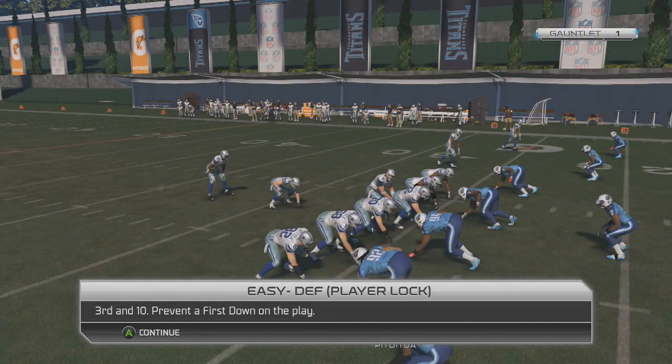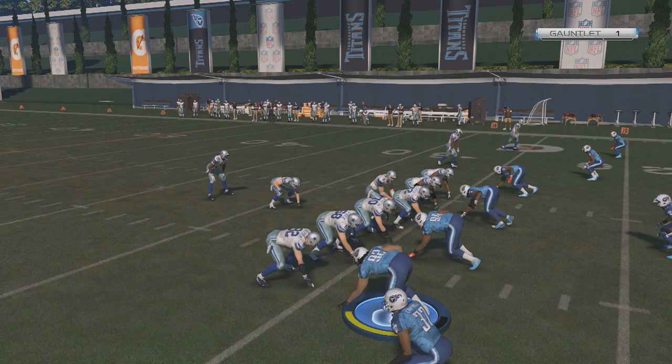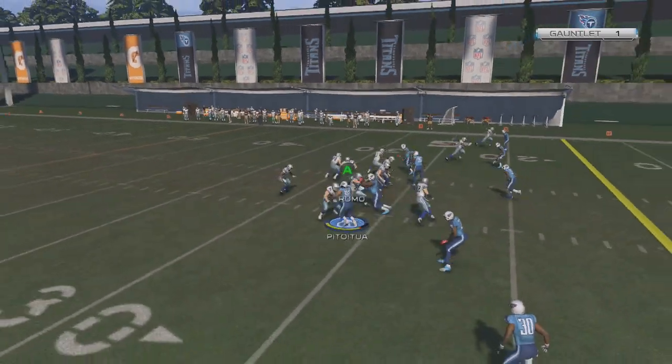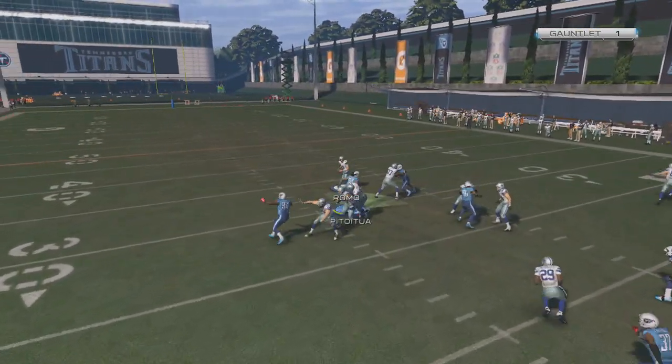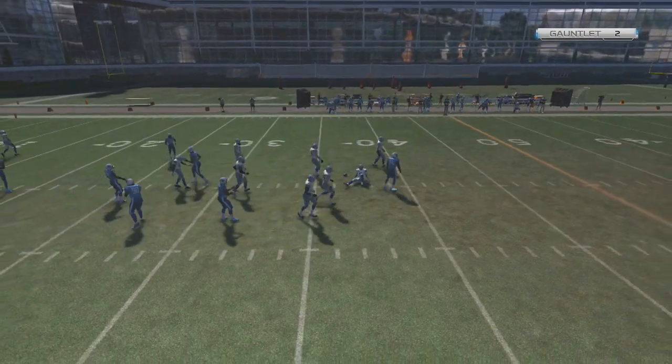Let's move on to number two here. Easy defense, player lock. Third and ten — prevent a first down on the play. Let's see who we got. Let's get Tony Romo — come on, get Romo. There we go. I didn't do a thing, but we get point number two. I've got to get better at these one-on-one situations.